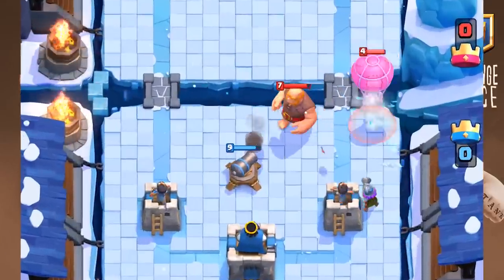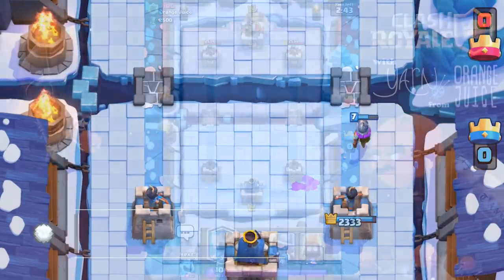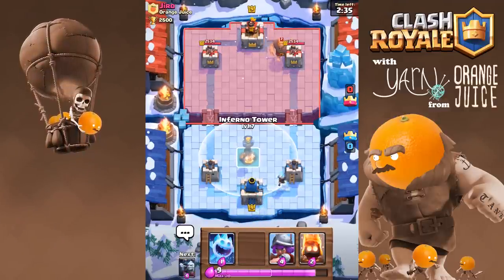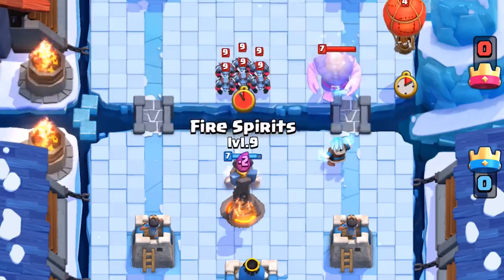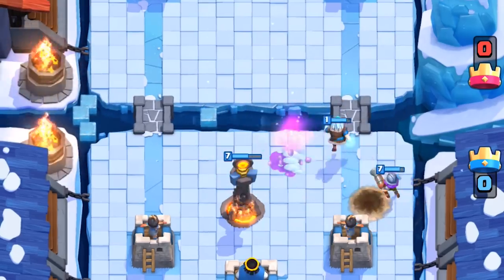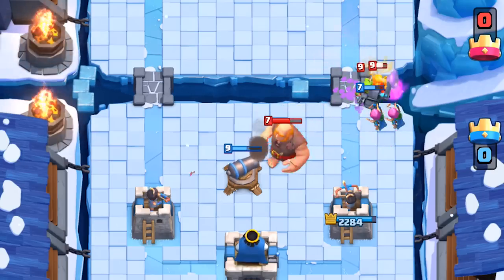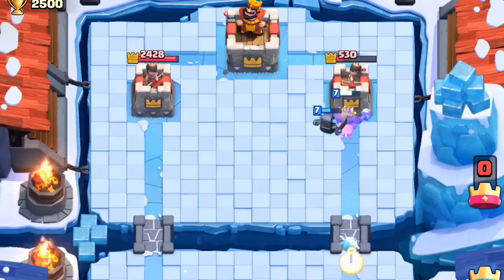Ice spirit and musketeer also takes out balloon without the assistance of the arena tower. If you have a momentum deck that requires a really large push, start by planting your support unit in the very back. An experienced giant user will have minions that will fly straight to your defensive structure. You can use this to your advantage by baiting them if you have fire spirits or a wizard in rotation.